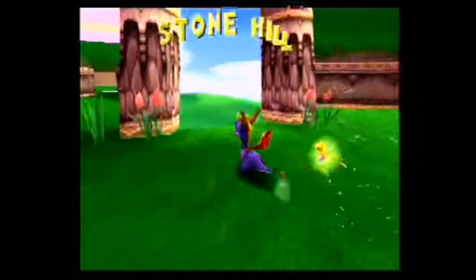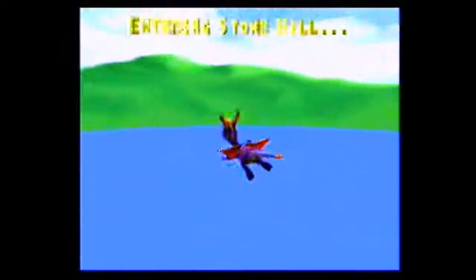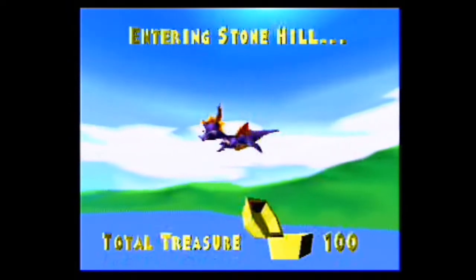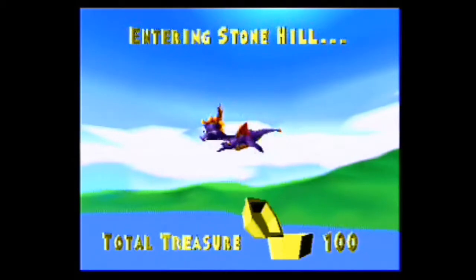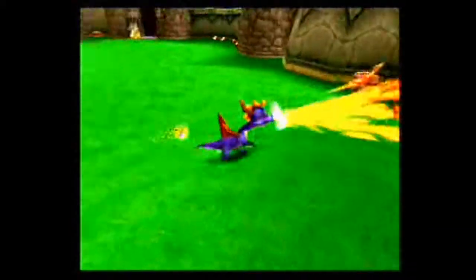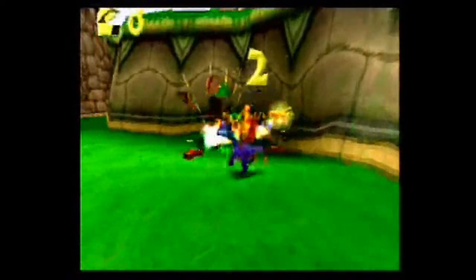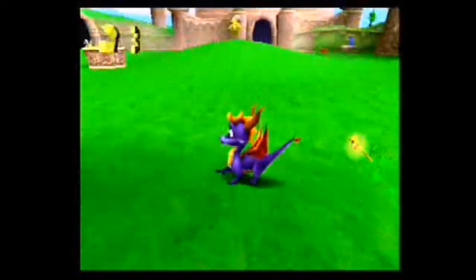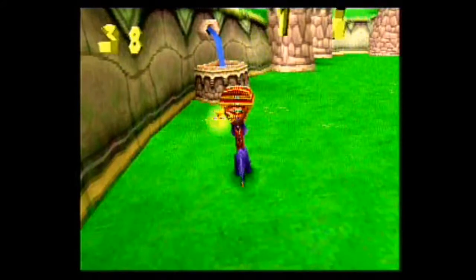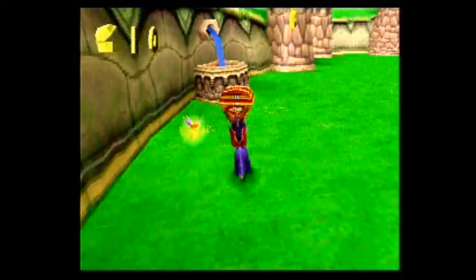We are going to start with Stonehill, like I told you. This level is one of my favorites from the Artisan Homeworld. I used to have a demo disc that played pretty much just this and another level I'll show you a little bit later. It's a nice easy level, pretty simple — 200 gems and 4 dragons.